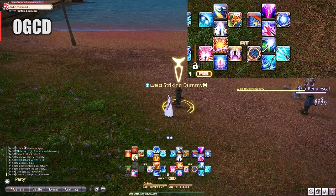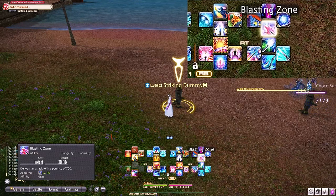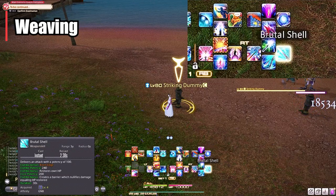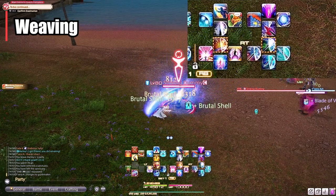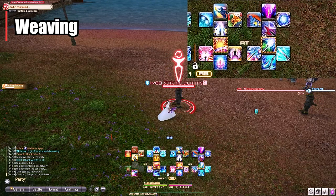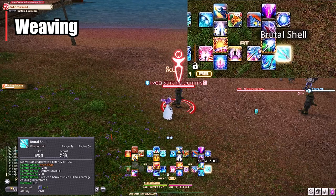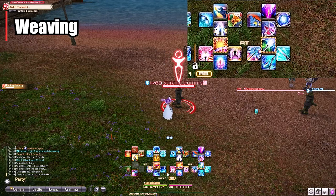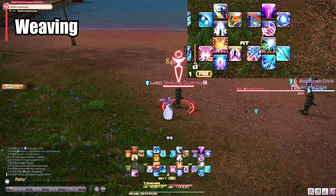An example of an OGCD is Blasting Zone — it does not reset your GCD combo. You can use this between Keen Edge and Brutal Shell. When I did Keen Edge and then Blast Zone, I was still able to hit Brutal Shell at that 2.38 second recast time. This is really important because understanding what are GCDs and what are OGCDs is what allows you to output more damage.